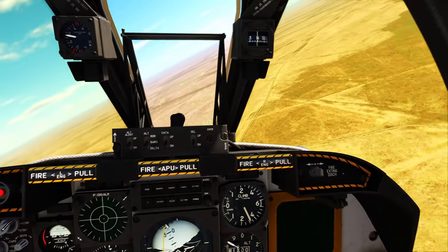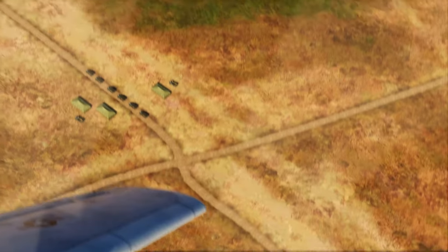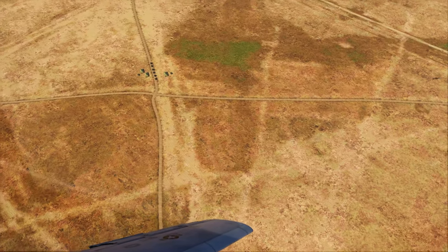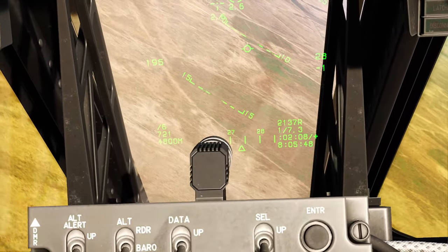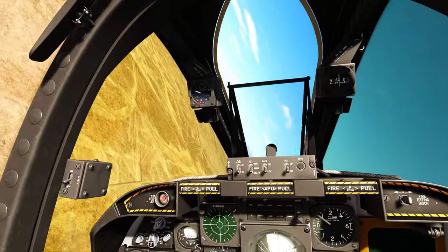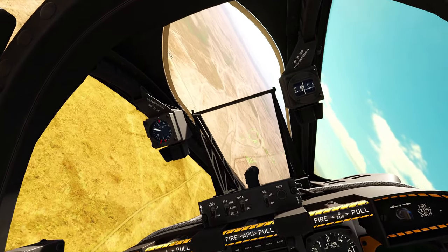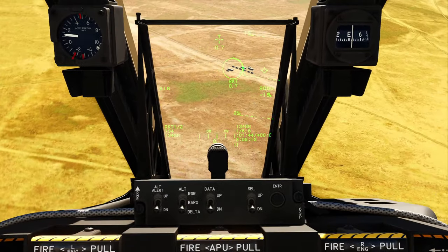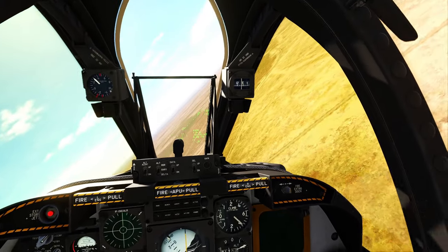We also have to strike this convoy. It looks like a stocking center or something — troops were probably moving from there. We're gonna go for a rocket run first using the few rockets we have left, then go for a gun pass. Inbound on target, here we go — two rockets, that's good.